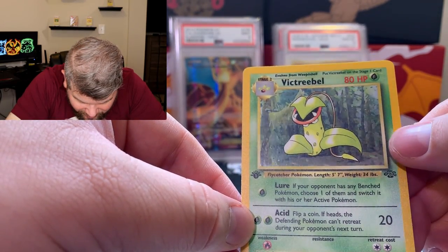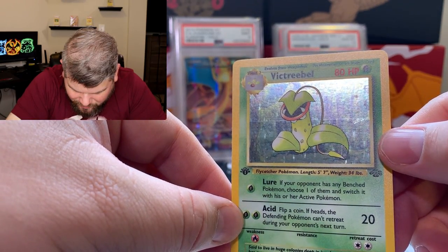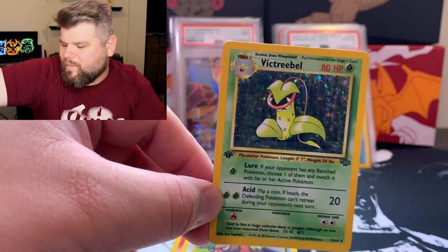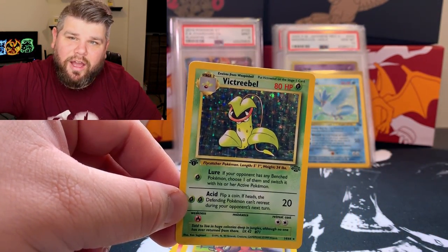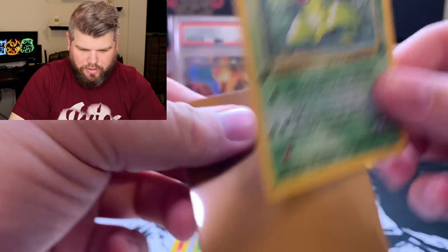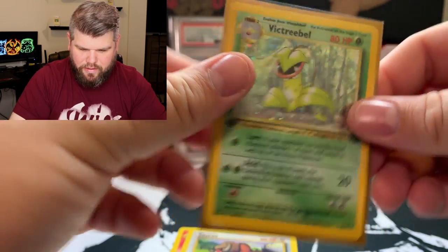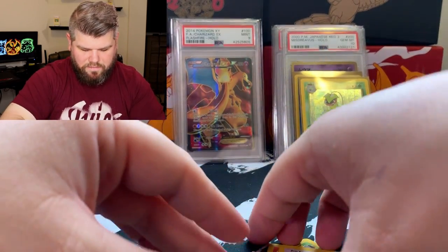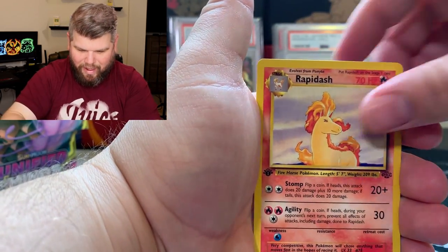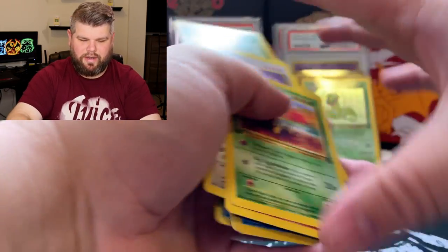Looks like it was right down the middle. That's a bummer, but this is still dope. Anybody let me know — how much does PSA dock for print lines? I mean, what is this, like an eight? Both of those are eight, not too bad. We got a Tauros, Rapidash, and Exeggutor to finish it off.